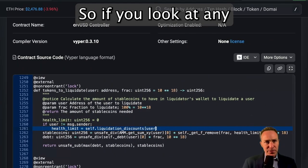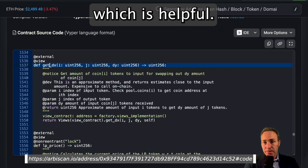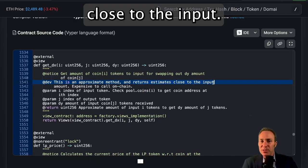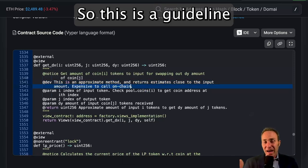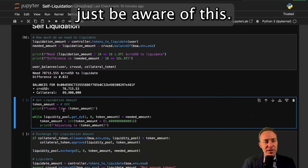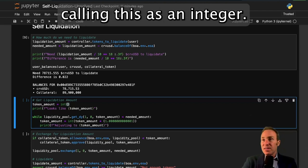This is why these pools have a get_dx function. If you look at any of the two-crypto optimized contracts, they include a get_dx function which is helpful. But there is a big red flag in the notes: this is just an approximate method — it returns an estimate close to the input, and it's too expensive to call on-chain. This is a guideline, and because we're dealing with this off-chain it's pretty cheap to get the actual amount. Just be aware that get_dx is not going to be perfect.